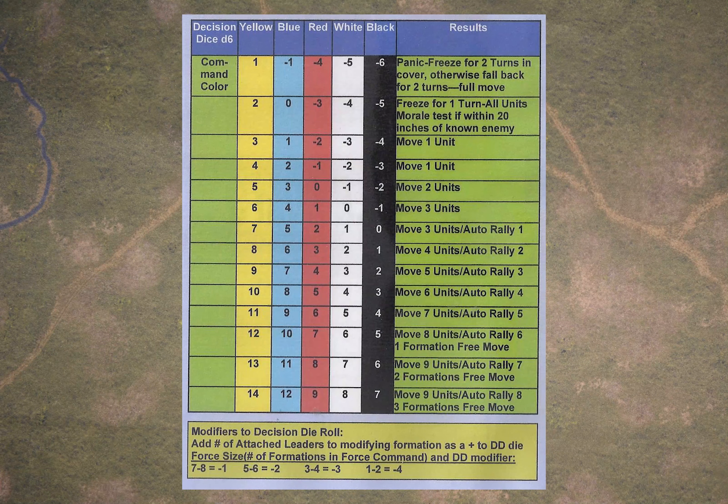There are a couple of ways in which the score on the decision die can be affected, shown on the little table at the bottom. One is based on the size of your force command. Because the raw decision die mechanism gives you an absolute number — you can move three or four battalions — if you've got a very small force command with only three or four battalions, you would wind up almost always getting to move almost all your units, which was regarded as unrealistic. So this rule says that if your force command has fewer than nine formations, you lose one or more pips off your die: seven or eight battalions loses one, five or six loses two, and so on.